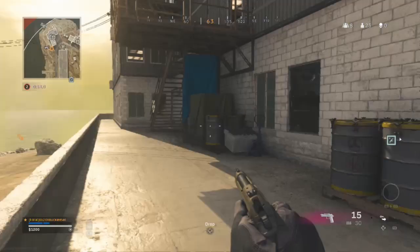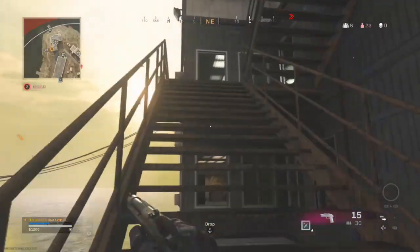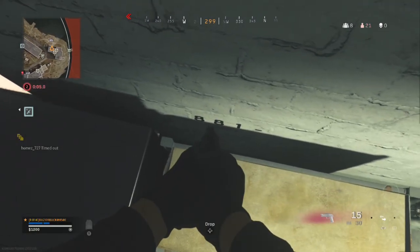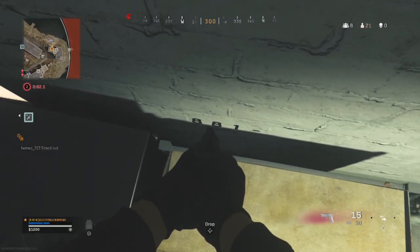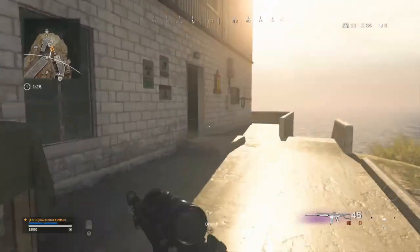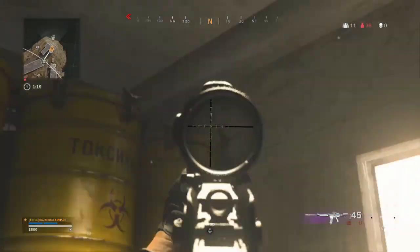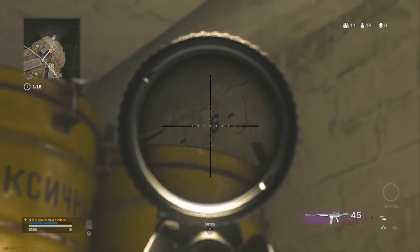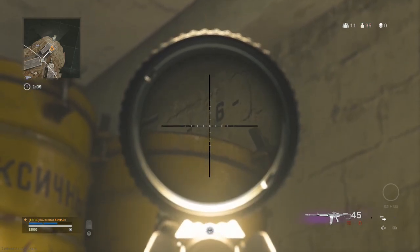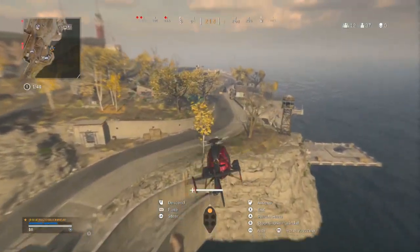Number twenty-five is called lab coat — head to bioweapons lab, find the set of stairs, head up to the top, go through the little opening, look for the lab coat, hop on top of the little bin, and look for the code behind the bin. Number twenty-six is called yellow — head to bioweapons lab, go to the bottom floor through the little door, make a right, and look for the yellow containers — the code is up on the roof. Use a thermal or zoom optic because the room can get bright and the code is hard to see.